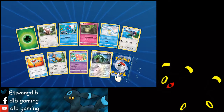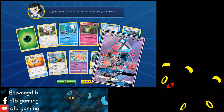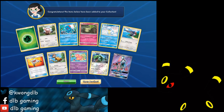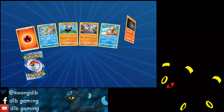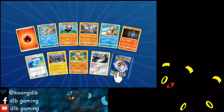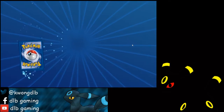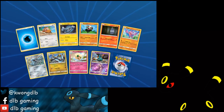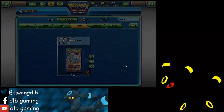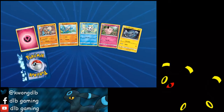Booster box on TCGO — oh! Full Art Tapu Lele! Nice, nice — we have a Full Art Lele! And Goro. That's our second GX!